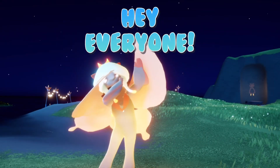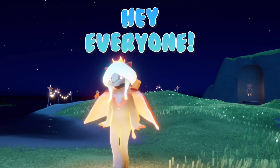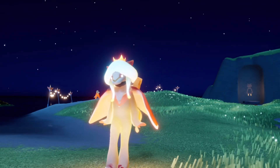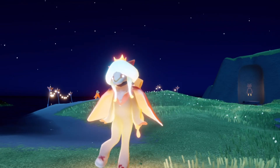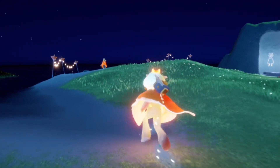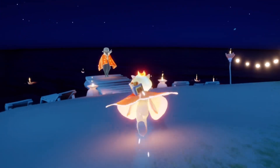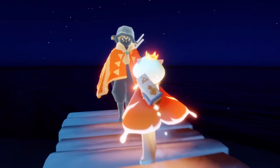Hello everybody, I'm Nasty Mold and the Days of Sunlight event is here, so we have a brand new event currency we can find to collect some brand new event items. We should have a total of six currencies to collect for today. Four of them are scattered around and two can be found by doing activities in this area. Let's go talk to the sunlight guide and they will take us there.